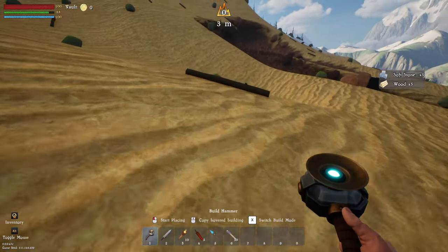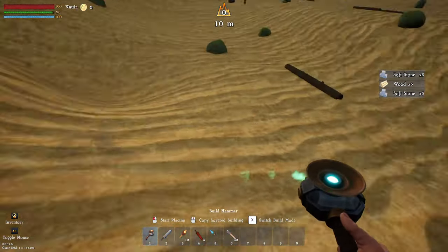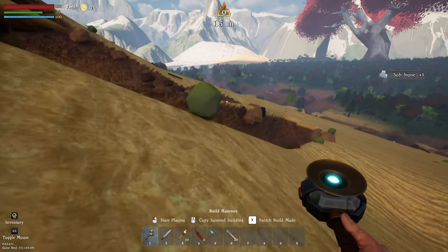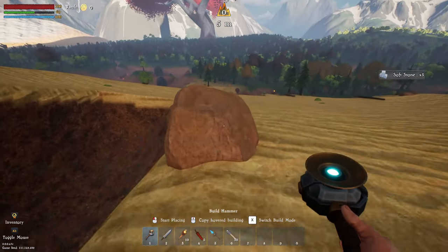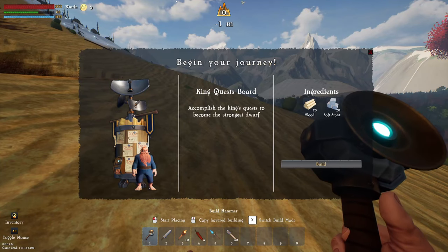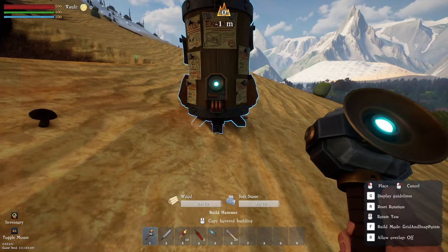I'm personally a bigger fan of forests because it doesn't look so bland. Right now this looks really bland. Let's get this going - grab enough of this to keep us going. We're going to build right over here at this front exit to the cave. We can go inside the cave and use that to explore. Let's place down our first thing - you can just left-click when you have the build hammer out, which is number one on the bar. Just left-click and click build.